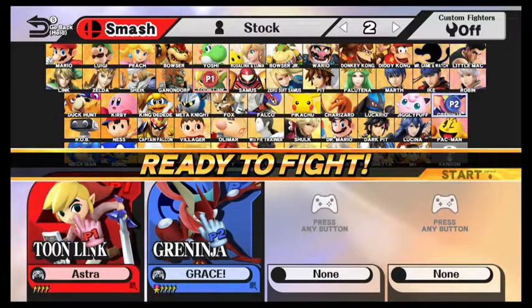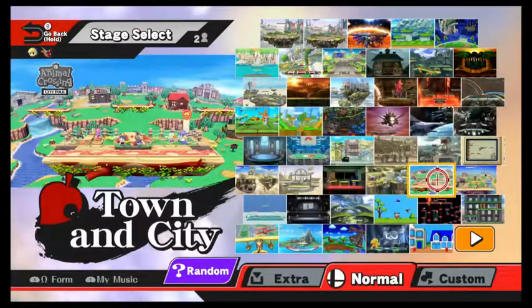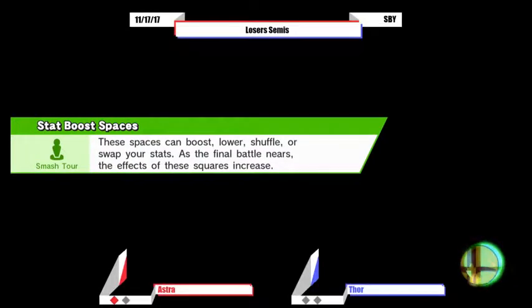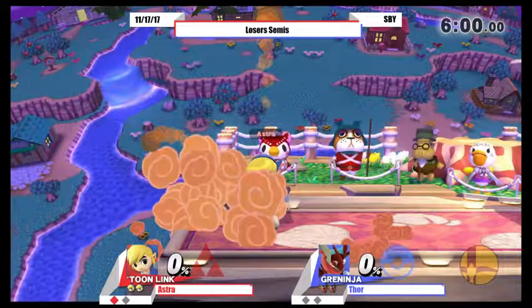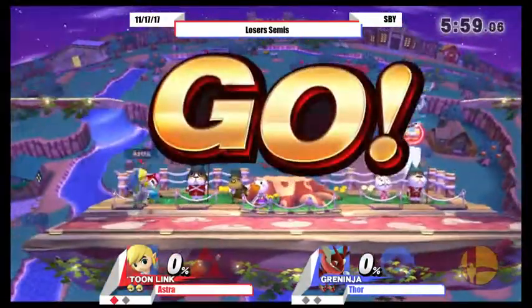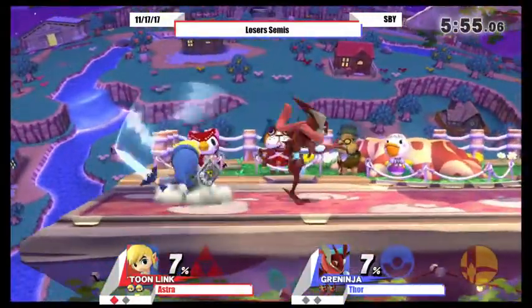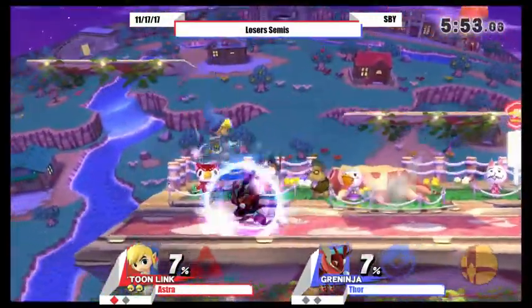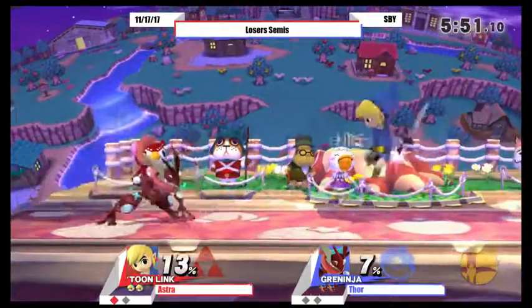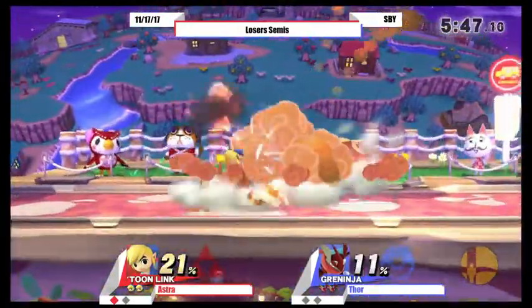Winner of this will play Vodka in Loser's Finals for a chance to play against the one and only Static. Alright, game two on Town and City. Greninja's up smash will kill slightly earlier — like 3% earlier. But I think he just wants more room to move around, more room to get away and stay away.